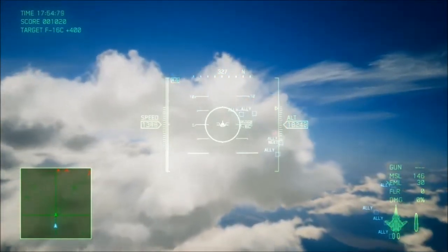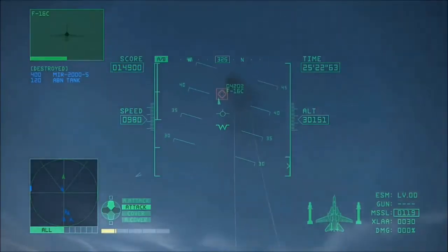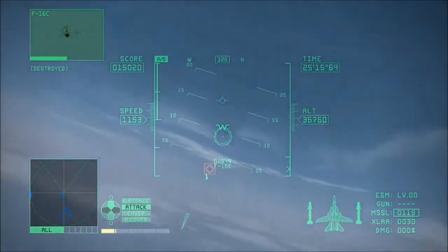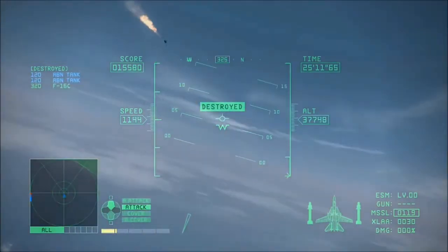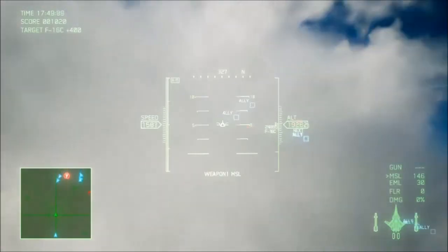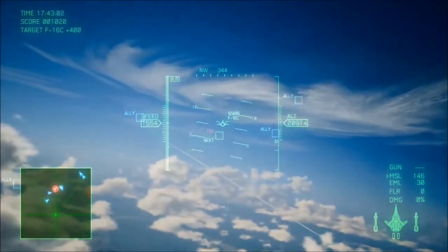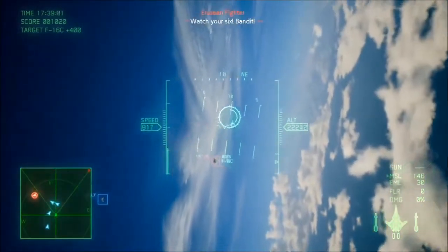I remember Ace Combat 6 being a bit more mellow — here it is. Now granted this isn't a very long shot, but you can see it's not bouncing around all over the place. It's almost like they intended for you to have to use the radar lock-on item that you can get — it's one of the green items down at the bottom. The reticle definitely seems a bit drunk.